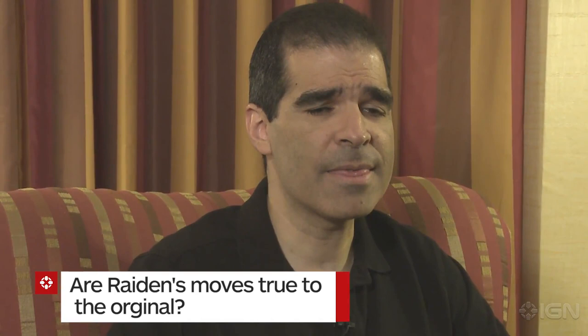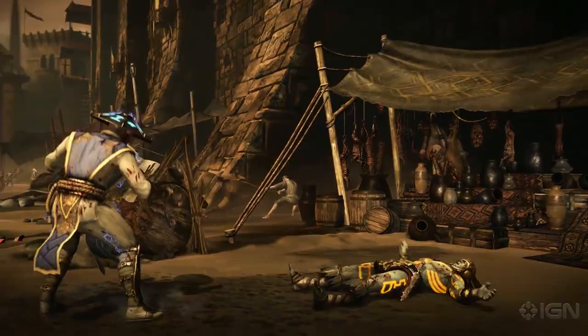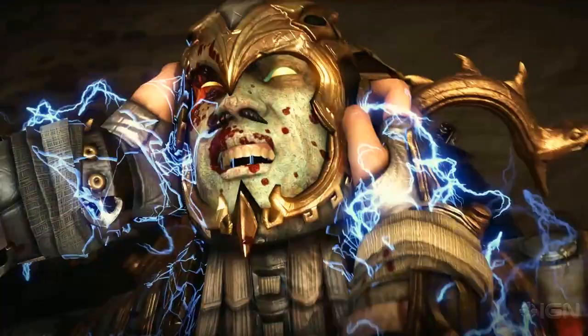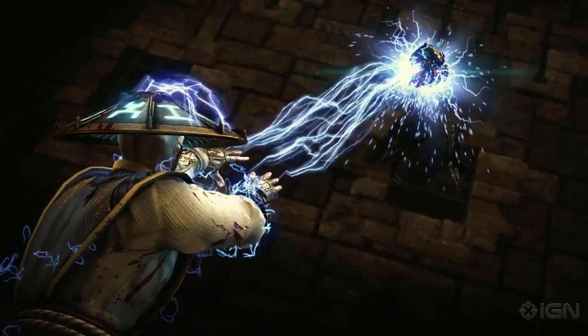The approach we're taking with the variations is that it would be weird to have Raiden and he doesn't have his Superman move. So we're not going to take that away from any of the variations. It would also be weird if he didn't have some kind of lightning projectile move — that's just very ingrained in everybody's DNA who plays Raiden. What we're doing is adding on top of those things, with strategies around occupying space, keeping distance, or getting in up close. Those are the main distinguishing features that set them apart.